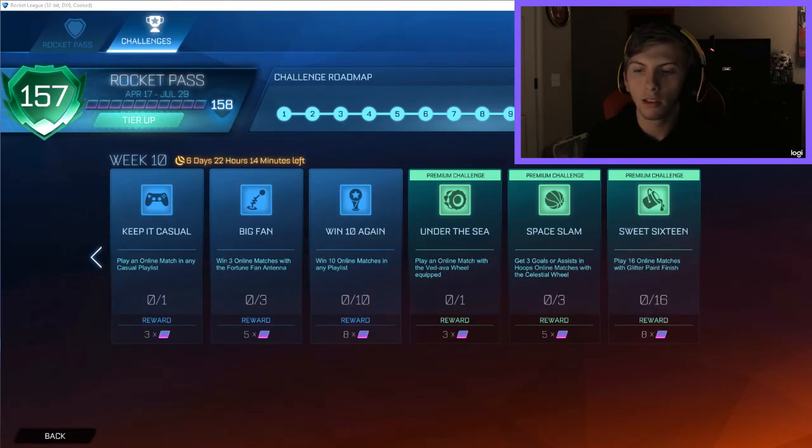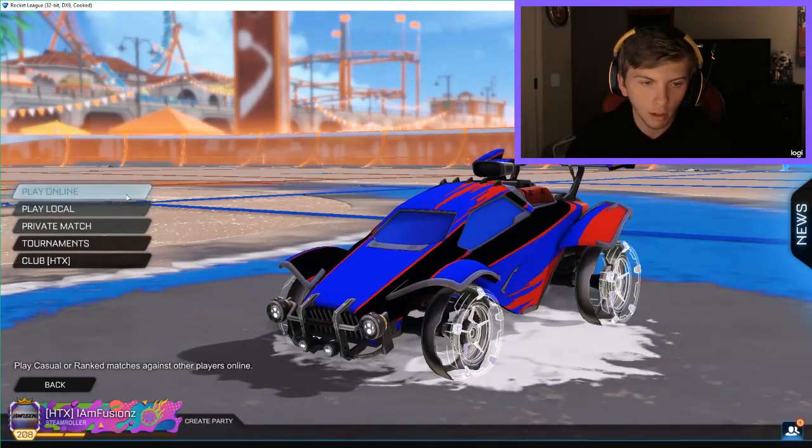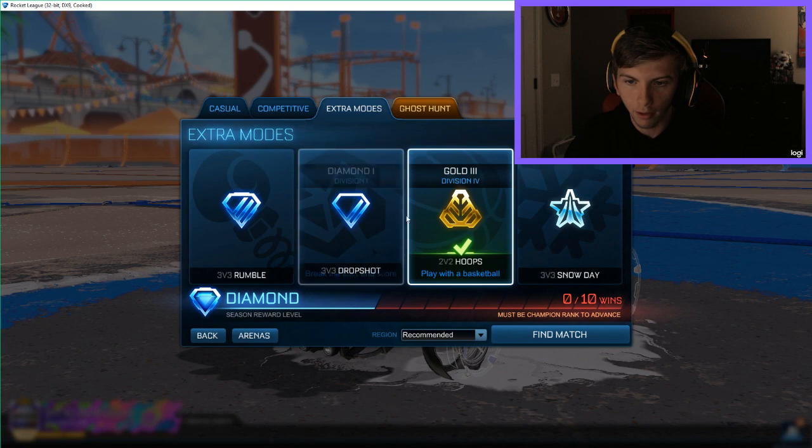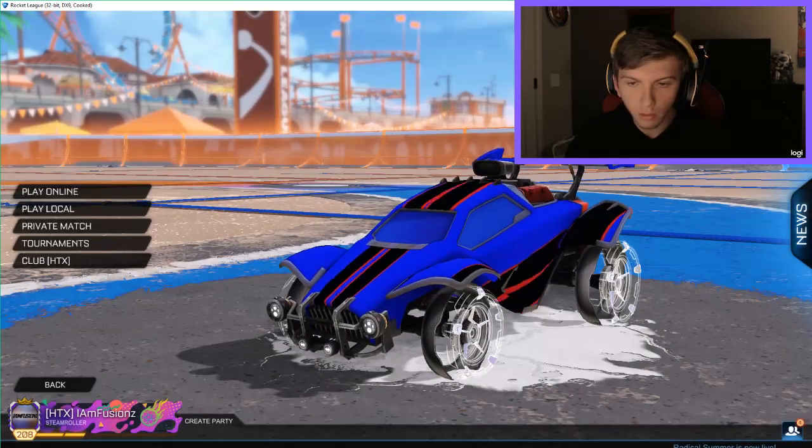The 'Space Slam' challenge requires you to get three goals or assists in Hoops online matches with the Celestial wheel equipped. Hoops is found under Extras in the game mode menu. You get the Celestial wheel at tier 26 — make sure it's equipped when you play.